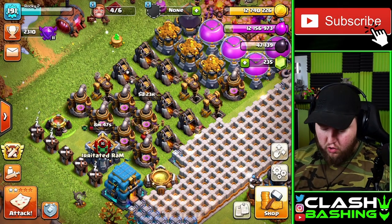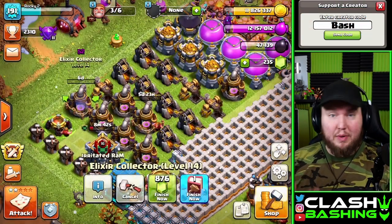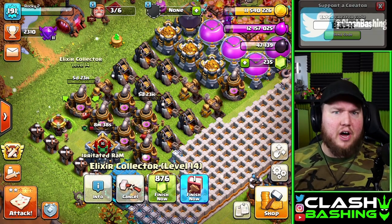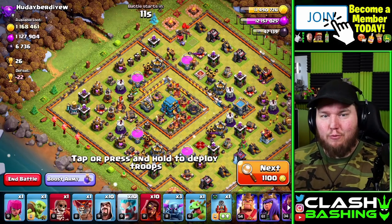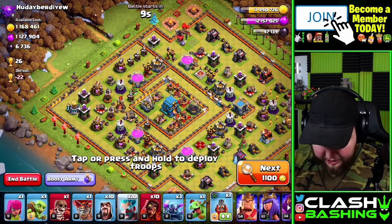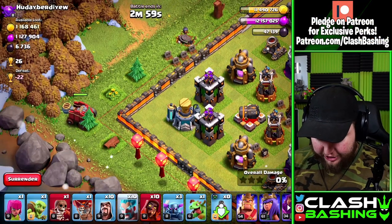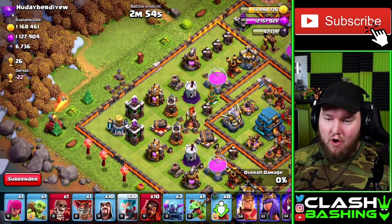So we don't overflow on gold — we're getting close to that 14 million cap — I'm going to upgrade one of the elixir collectors. With the update we can upgrade all these collectors, and we've got six builders with the auto-hut, so we gotta keep them working. Here we go with more loot: 1.1 million, 1.1 million, 6,000 dark. We should be pretty good — let's throw the Flame Flinger in the corner again and let it work.